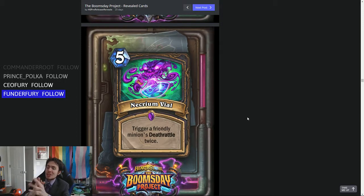5-mana Necrium Vial: trigger a friendly minion's Deathrattle twice. 5-mana? I don't think it's good at 5-mana. If this were 1, 2, or maybe even 3 mana, I could see it seeing some play. At 5 mana I think it's too much, and the effects you're going to trigger just aren't super worth it.